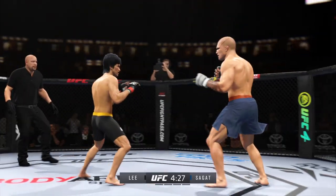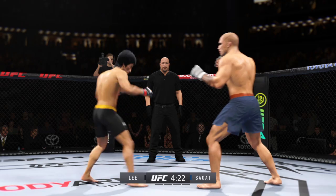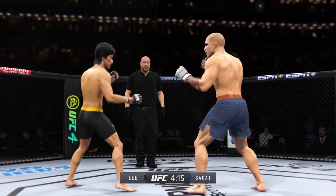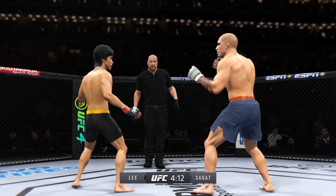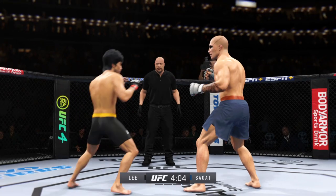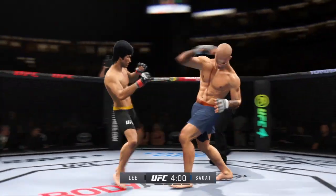Oh, that couldn't have felt good as he lands the knee to the body. He's a tall fighter, and he's going to have the size advantage against most opposition in this division. You saw his reference in the tale of the tape — he's got the reach advantage and certainly made good use of it there in landing that check.